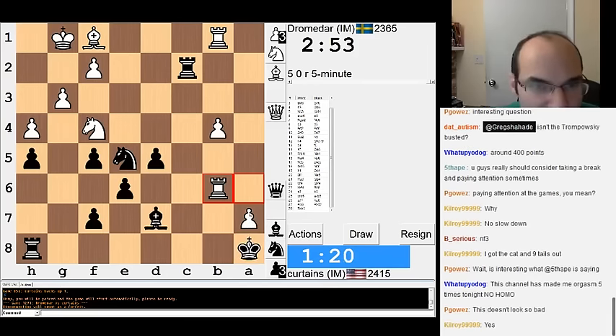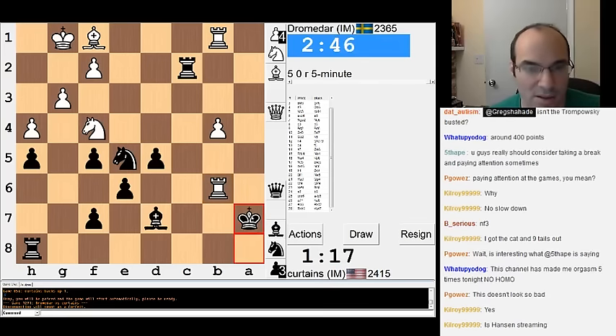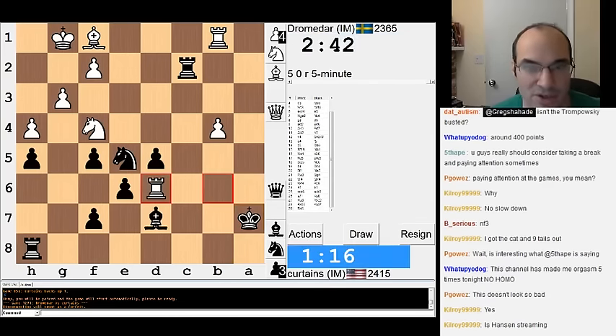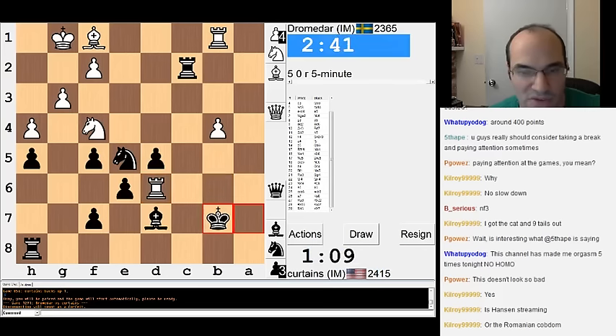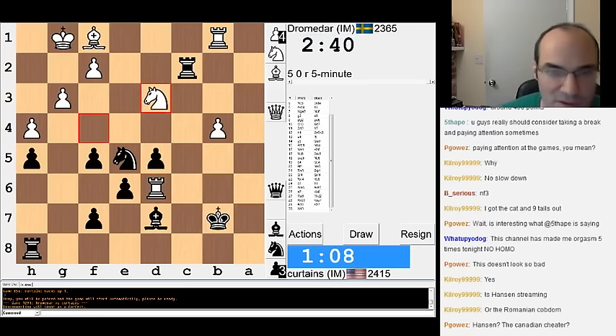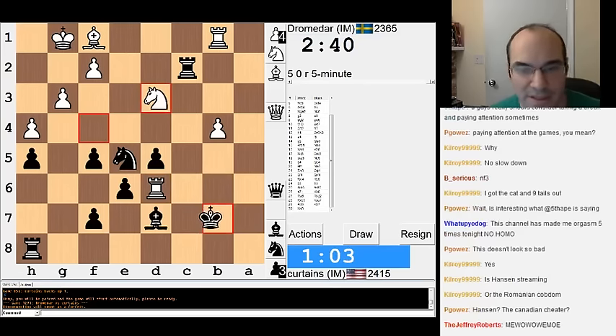Jeez, I'm so slow — it's horrible. Alright, I'm just gonna do this. This doesn't look so bad, actually. The only problem is just my clock. I'm up a pawn. I should just offer a draw. Rook C6 is forcing a trade, which looks okay. I'll do this instead, though. Because King C7... it's still a move, right? That was my plan, at least. I was gonna go King C7.